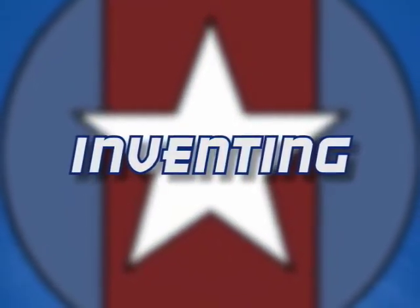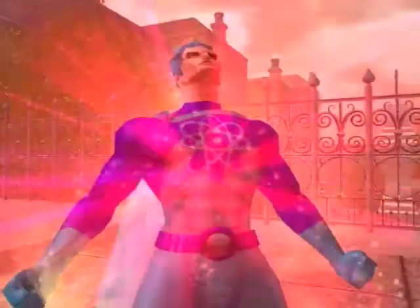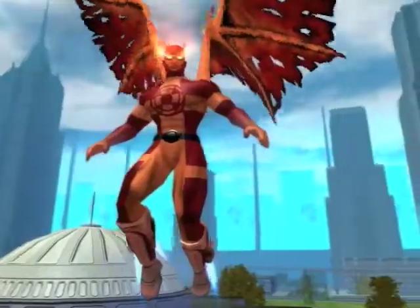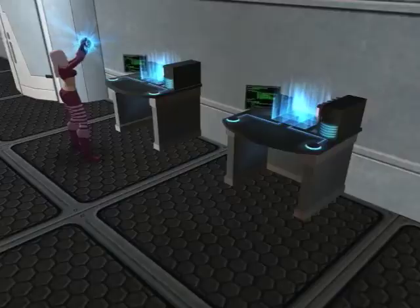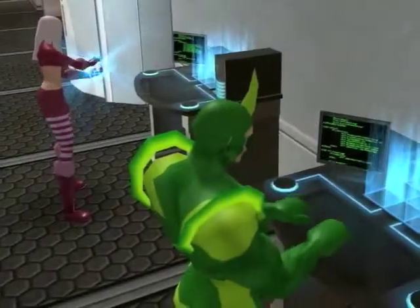Players can invent a host of new items, including costume pieces, new powers, new salvage types, and the powerful invention enhancements. In order to invent, characters use the workbenches located in the universities throughout Paragon City and the Rogue Isles. Workbenches can also be purchased for supergroup bases.